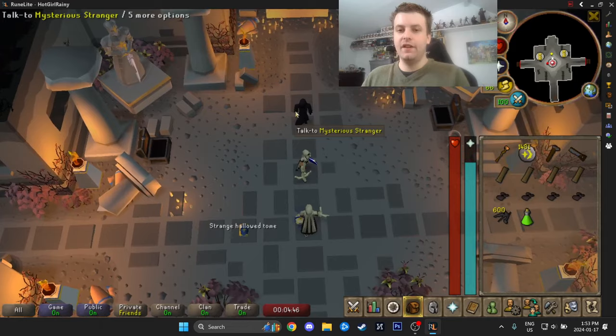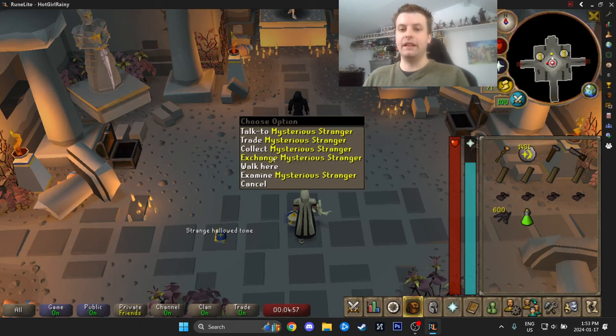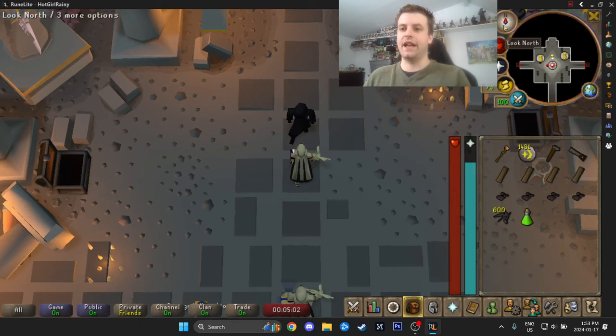We also have an NPC here. If you die in this activity, do not die a second time because you will permanently lose your items. So if you die — which is unlikely — make sure you right-click collect from this guy. That is extremely important, but you're not going to die doing this.